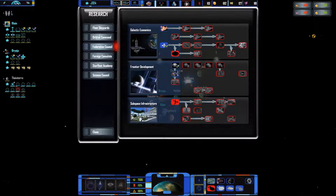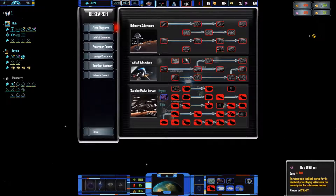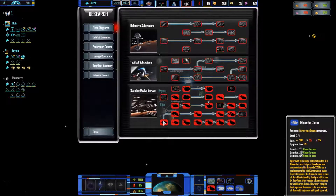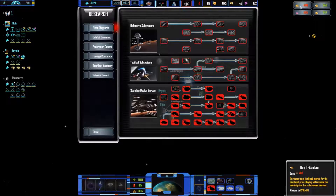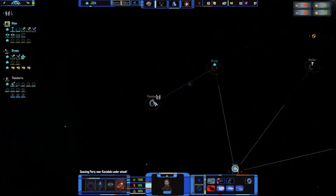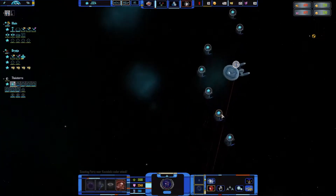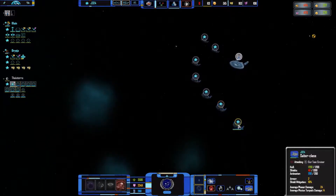More research into starship development. Get a Miranda class, sell that, and wait for the necessary resources. I just sold that and bought that. Oh dear god, I need to be careful what buttons I click, especially in the early game. Destroy that — there we go, that's gonna be a nice alpha attack.